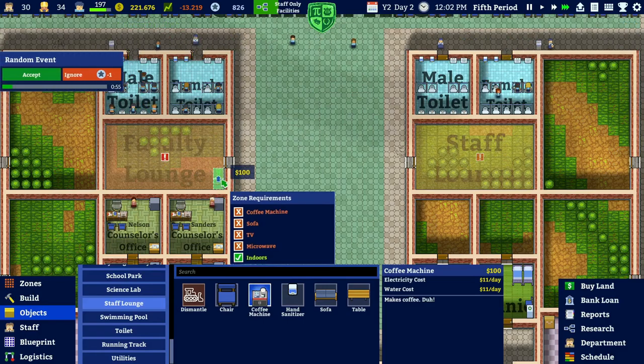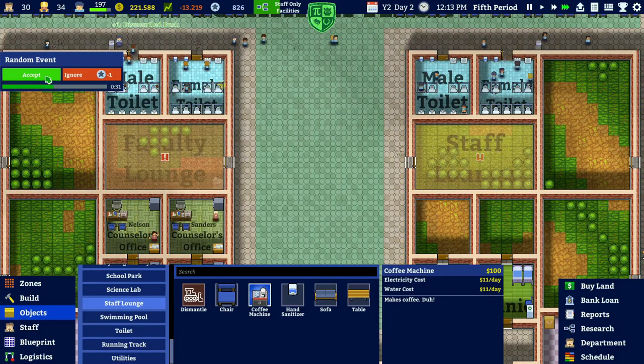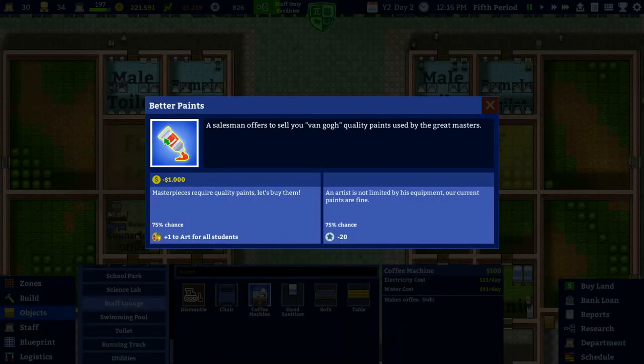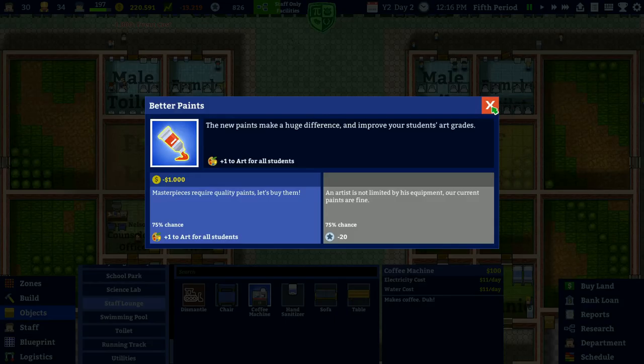Let's rotate and put in the coffee machine. Oh, we have an event - a salesman offers to sell Van Gogh quality paints used by the great master. We'll buy those. Let's see if we can get the art point - yes we did, very good!